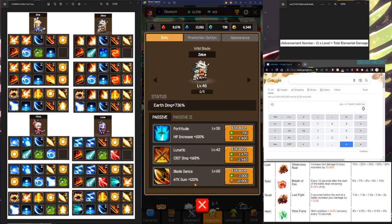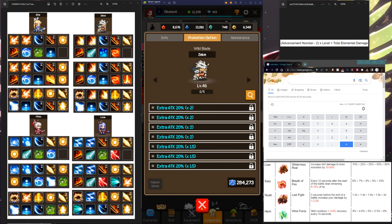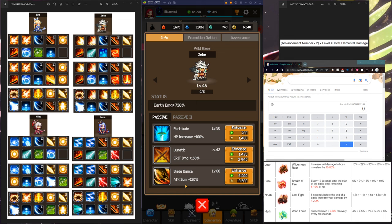Blade Dance is the other important skill — it gives you attack sum. You might be wondering what is attack sum. Attack sum is another layer of multiplier for your damage. So 100%, 120% — it's not the same as normal attack, which just gives you like 20% extra attack. Attack sum takes into account every single attack buff you're getting — from weapons, from class, from spirits, from promotions — and all that gets multiplied again by this number. So it is very OP. It's a whole other layer of multiplier, not a flat amount.